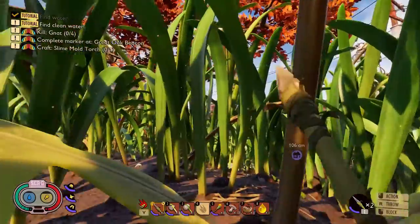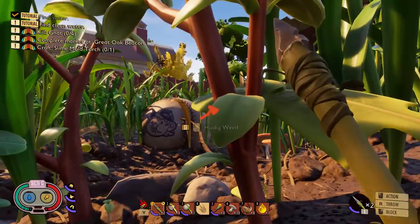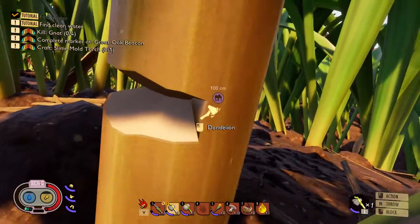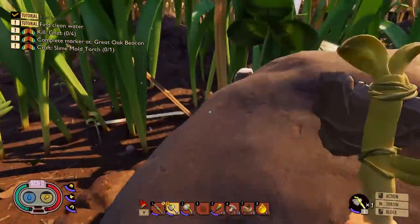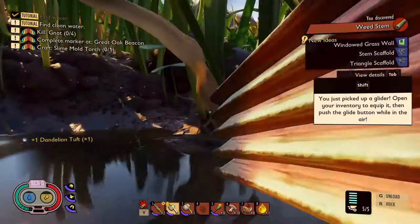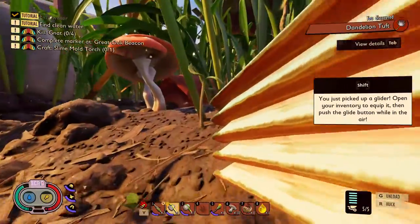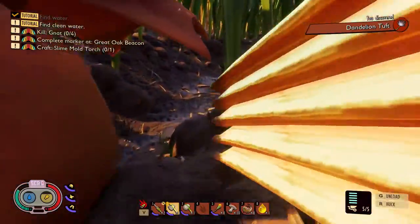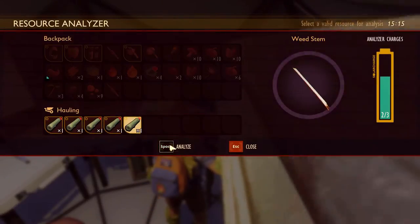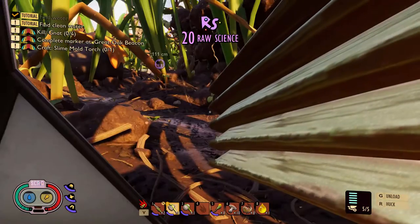Is it over here? I know there's a thistle plant nearby. There is one thing we can do — we can chop down this dandelion. That'll give us a weed stem. We can also collect the dandelion tuft and bring these back to our base, because we're going to need them once we have all the science we need. I put down a beacon to find our way to the house. The only thing I don't like about carrying a stack of things over your shoulder is that it really inhibits the view. We haven't analyzed one of these, so let's do the analyze.